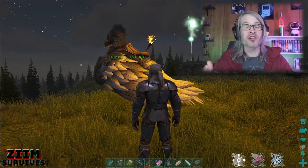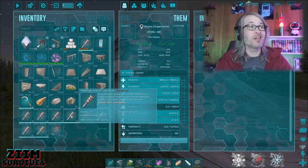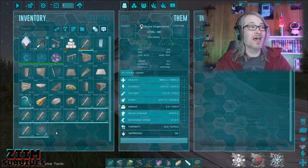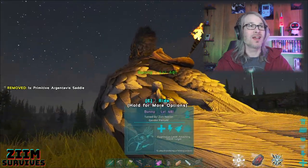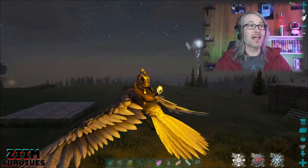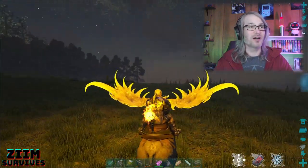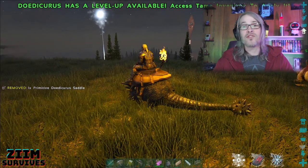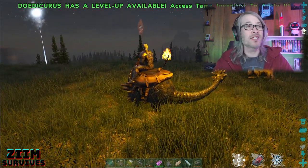You can actually add a torch to any saddle you want. First take off the saddle and drag a torch onto it — any saddle will work. Put the saddle back on and it'll light while you fly. All you have to do is throw the torch on the saddle when it's not equipped on the dino.